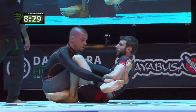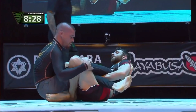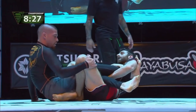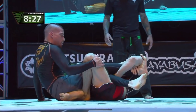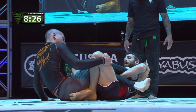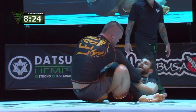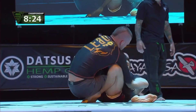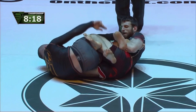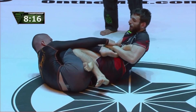Before we get started, let's make sure we are on the same page. The inside Sankaku is widely regarded as the most dominant leg lock position, for primarily three reasons. First, it offers great control over my opponent's legs and hips, while keeping his feet exposed floating in the air, unable to get up. Second, it hides my feet from my opponent, making it very difficult for him to counter-attack me. Third, it offers several submissions, including the most devastating of them all, the inside heel hook.